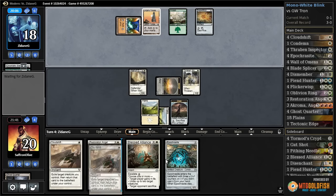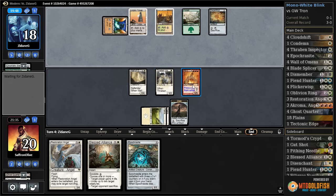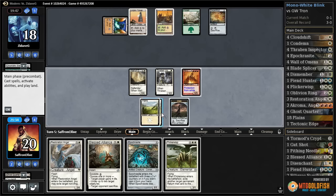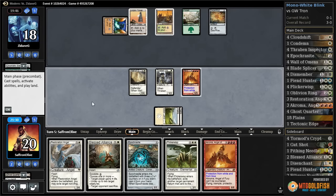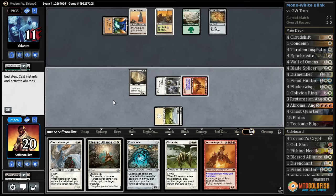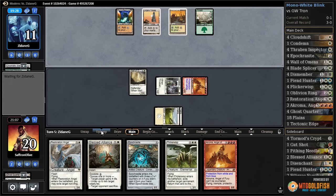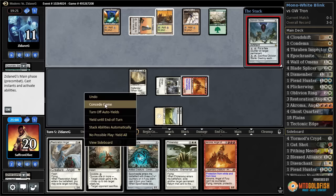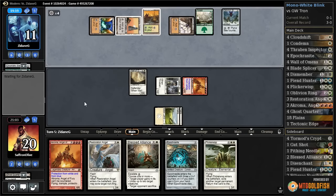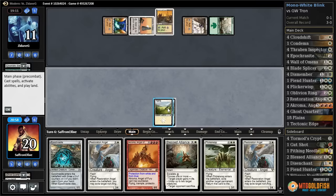Opponent gets a Forest, passes the turn. Expedition Map — they're going to put Tron back together. Cloud Shift, get A-Chroma, speeds up our clock — can't be Pathed, pretty relevant. Not a Ghost Quarter, so crack our clue, hope for a Ghost Quarter — another A-Chroma. We get in for a bunch but I don't think one land destruction spell is going to be enough. Our opponent had the ability to put Tron back together even on the mulligan. Opponent cracks it, gets the missing Tron piece, plays it, has Oblivion Stone. Seems like this does it. Another Resto and we'll scoop it up.